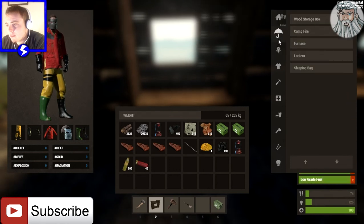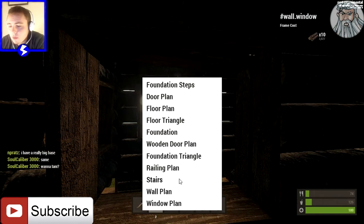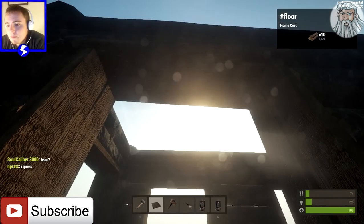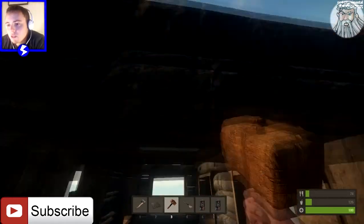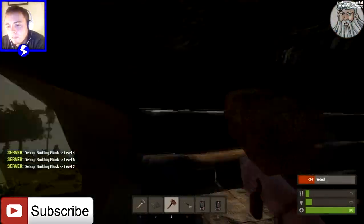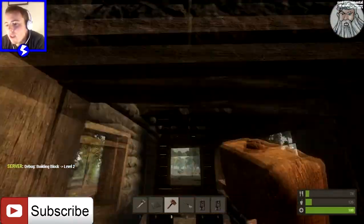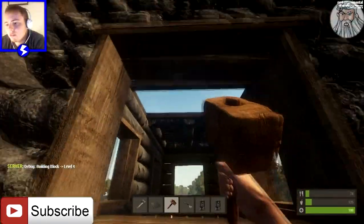There we go. I probably just overkilled with low-grade fuel there but it means I won't have to get some again for a while — get as many of these as possible. Now before I do that I need to put floor plans here, here, and here. Now it should be just a simple case of jumping through this little slot here, and I'll do this on both sides. There we go, now do the same on this side.